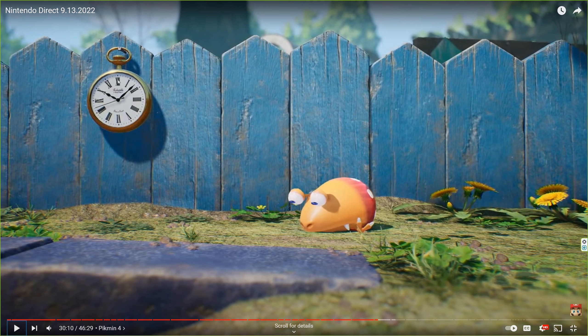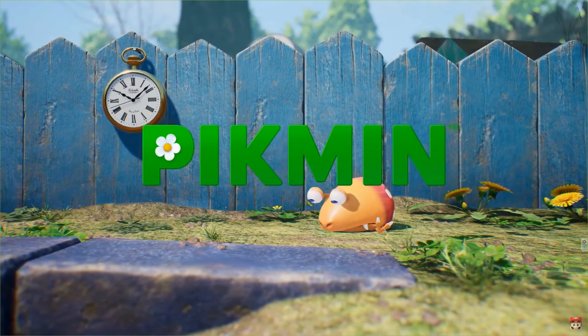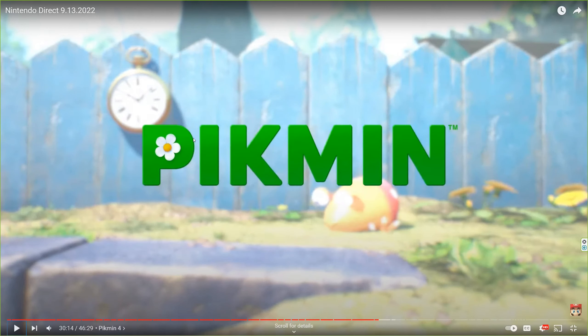The clock, the pocket watch is really interesting — could be some kind of item. And then we hear the trumpet kick in. Pikmin trademark. We've got a new logo. I don't believe we've seen the green block letters with the flower acting as the hole in the P before. That's nice. We'll see that later in this clip as well.